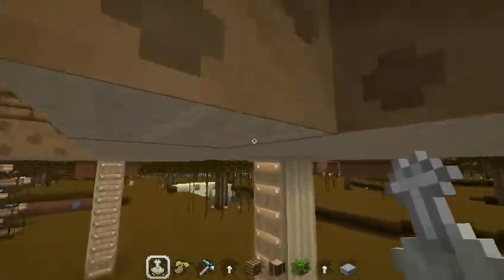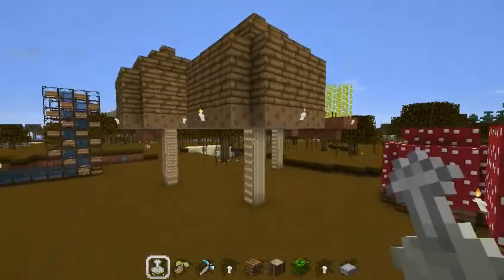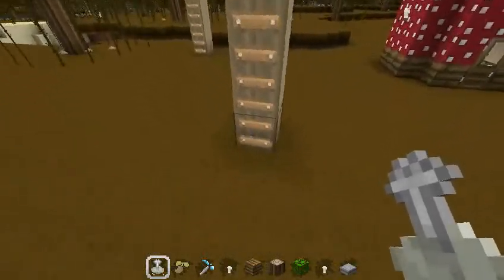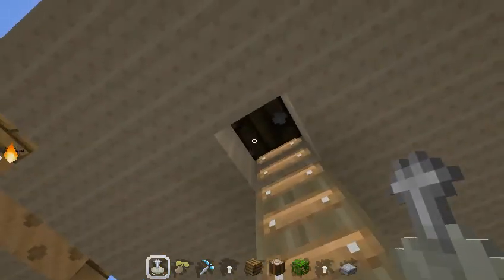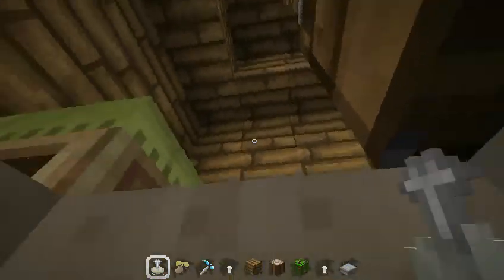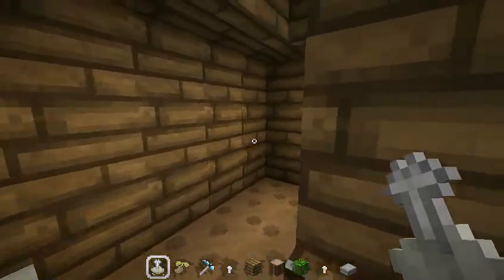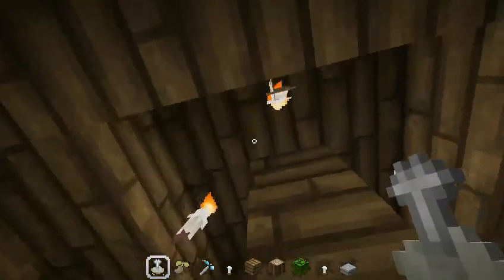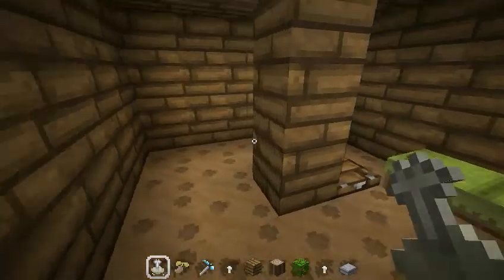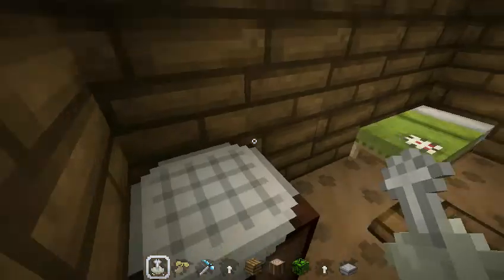Then there's the taller brown mushrooms. Basically what I do is I go up all the way with ladders, put a trap door. Usually once I get up there, I go three high with the pieces of wood, then just kind of layer it into a roof and then put this one stem down. Put the bed down, put that there, put some torches up and you're good to go.